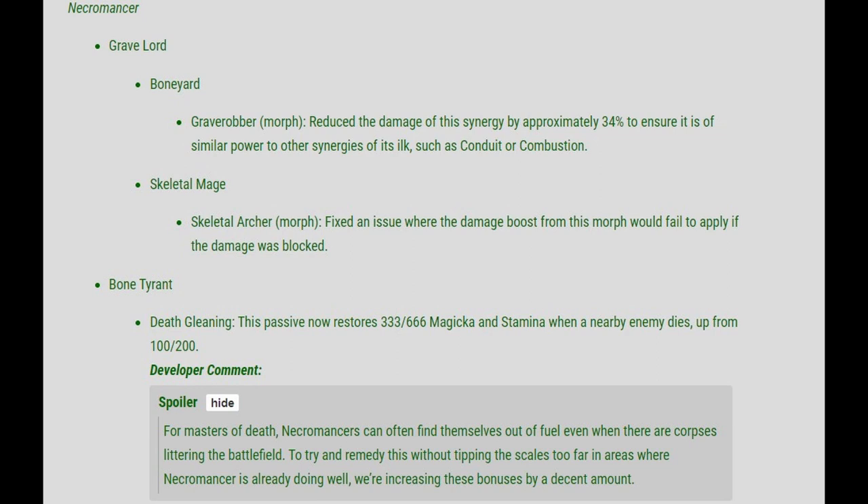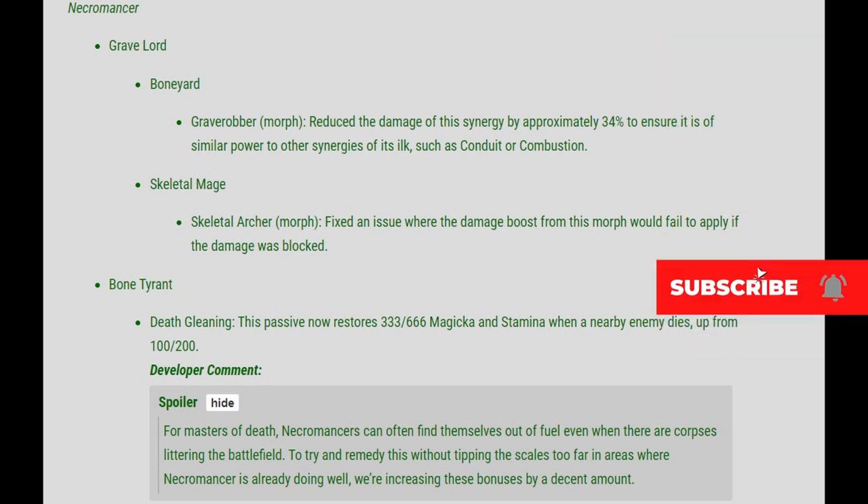A few nerfs. First of all, the Boneyard Grave Robber Morph — they reduced the damage of the Synergy by 34% to ensure that it is of similar power to other synergies like Conduit and Combustion.